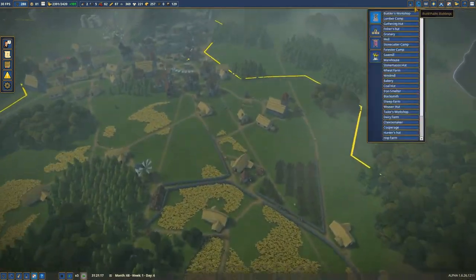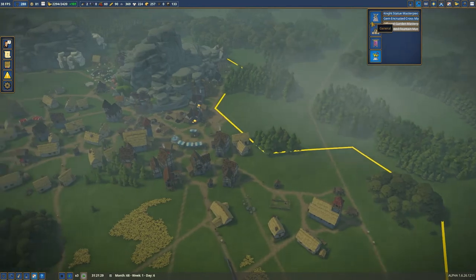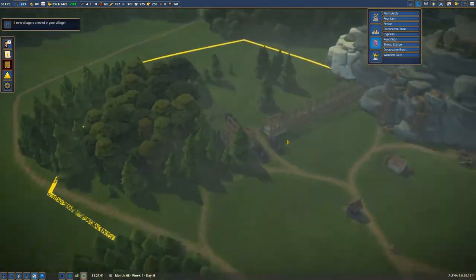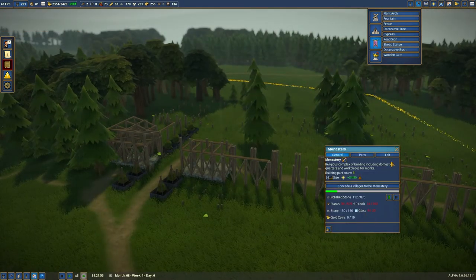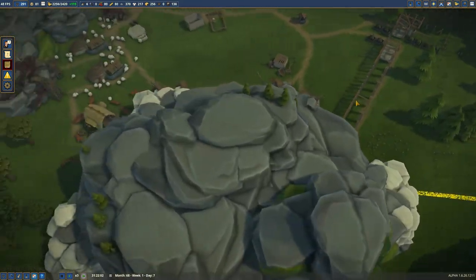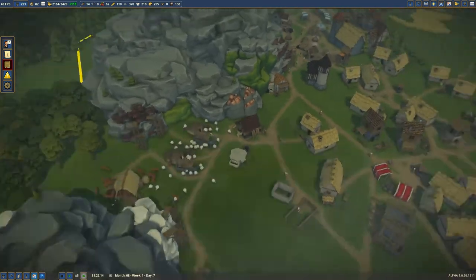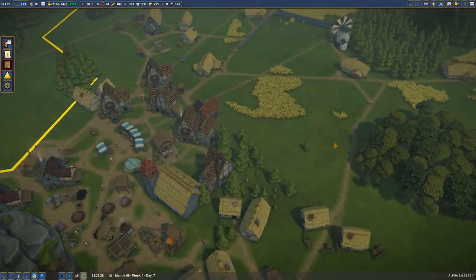It's been a while since I've played the game. I know they've changed how masterpieces work — I think there isn't a limit anymore, but I'm not going to experiment with that today. Clearly up here we're building a monastery, which requires glass, and we actually don't have any glass. We actually started a glass production line, but we are on a wood deficit.